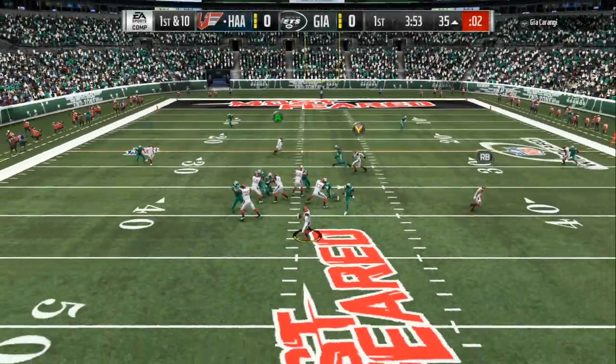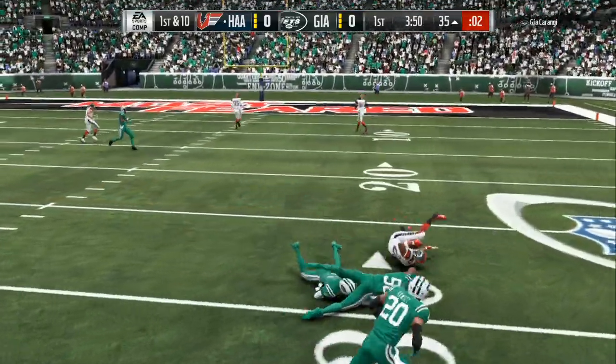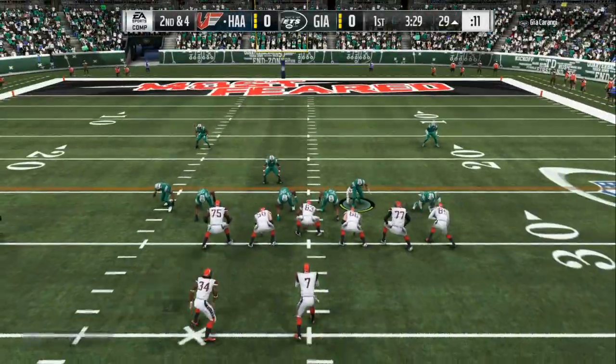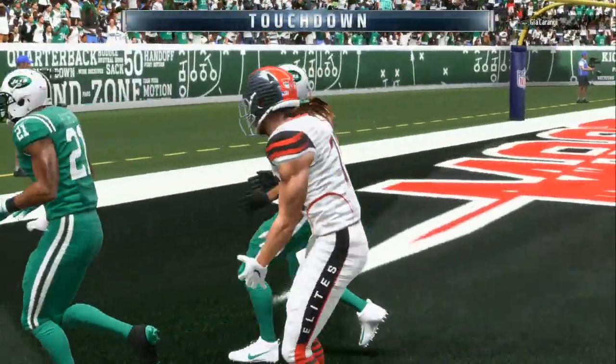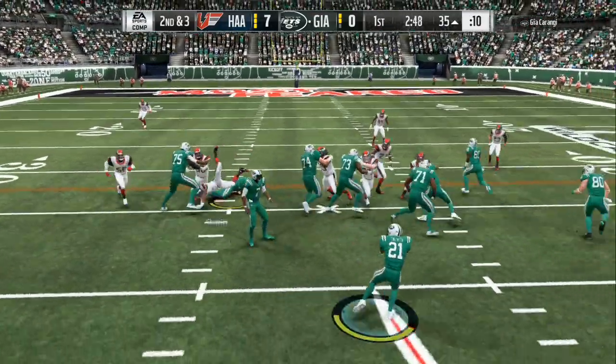Here we are first and 10. Like I said, we got the two dump-off routes and the two routes you have to user. You can't sit back and drop eight in coverage because then you give up the quarterback scramble. You can't play hard flats because then it'll be wide open over the top. A couple of adjustments and it's easy to beat the 5-2 and the nickel blitz.